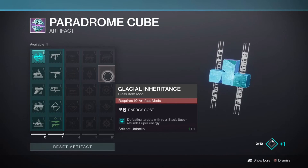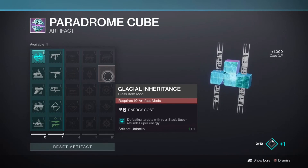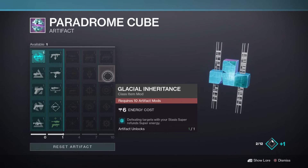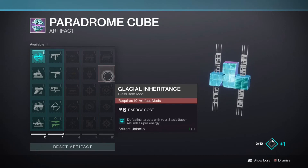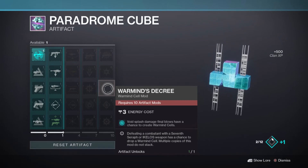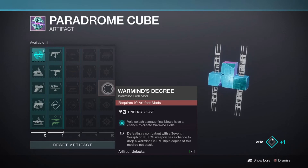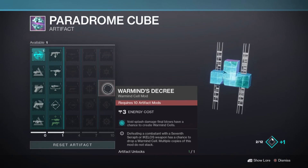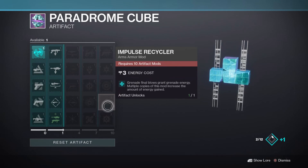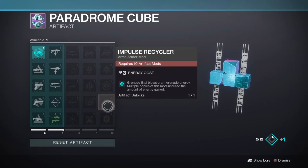That mod has me pumped up. But continuing on, Glacial Inheritance is another brought-back mod that allows defeating targets with your stasis super to refund super energy. It seems at least decent, but this season it's going to be competing with a lot of other strong class item mods, and its 6 energy cost is a bit on the steep side. Warmind's Decree allows void splash damage final blows to have a chance to create Warmind cells — which could bring back builds similar to Martyr's Retribution, and potentially with Deafening Whisper this season. Impulse Recycler grants grenade energy when getting grenade final blows — another mod with interesting build potential depending on how much energy is given back.